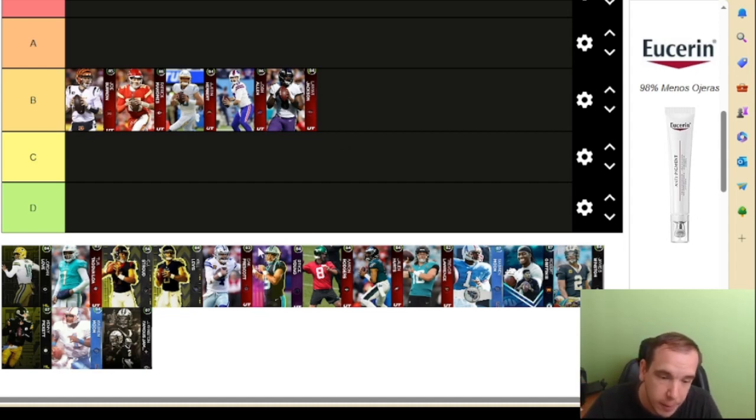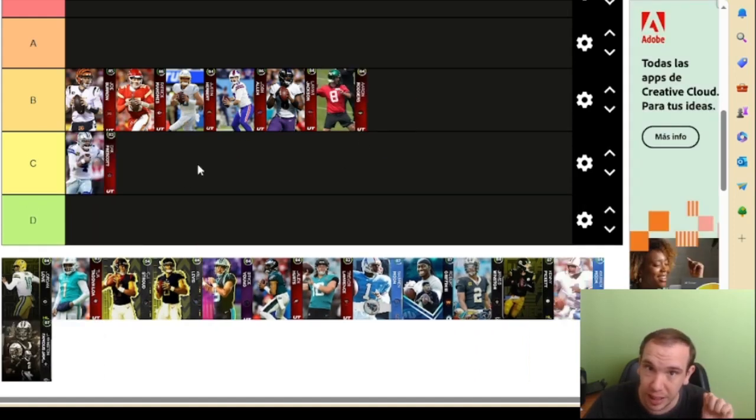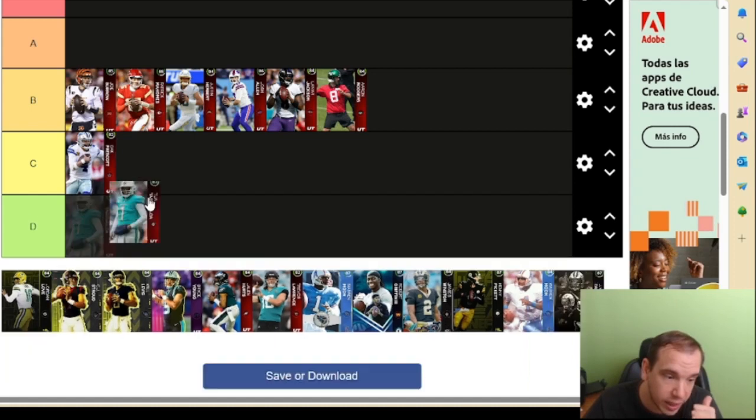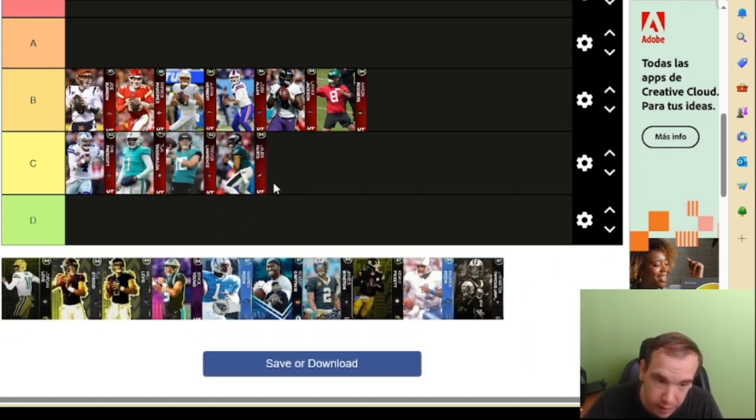You can put Aaron Rodgers on this tier as well. Going down a tier, these are people that don't have even 80s or even throw power - these are getting really bad. This list here are just unusable quarterbacks and I would not recommend picking any of them up.